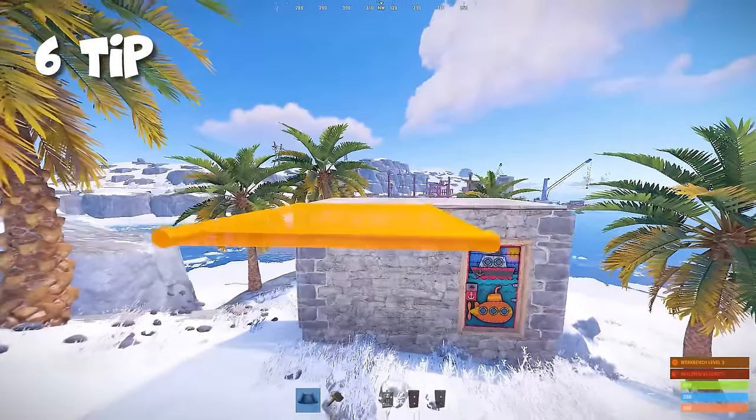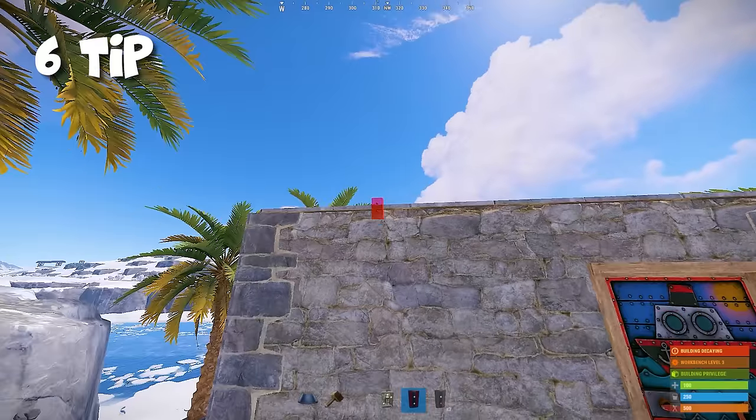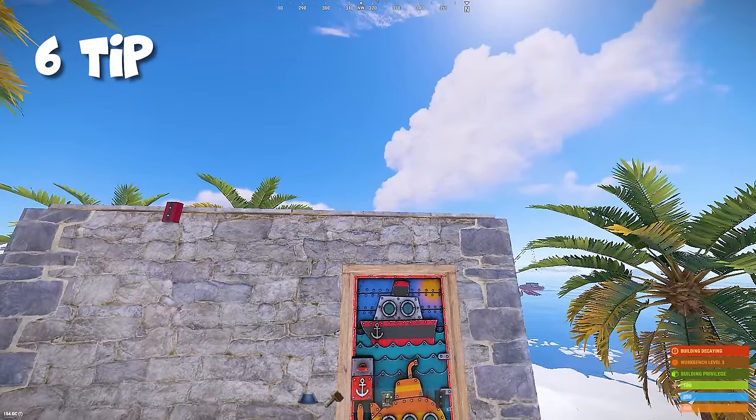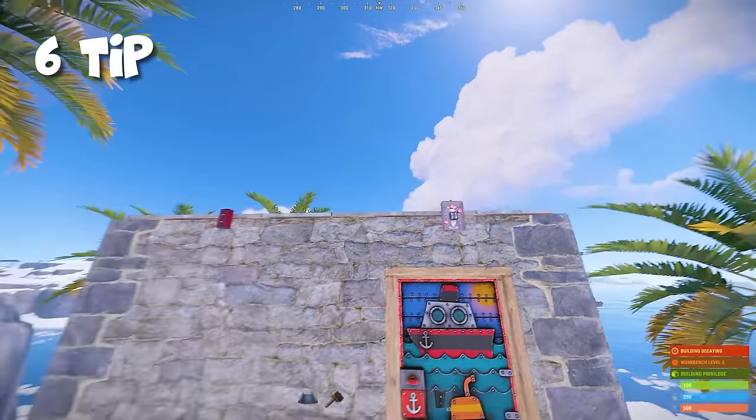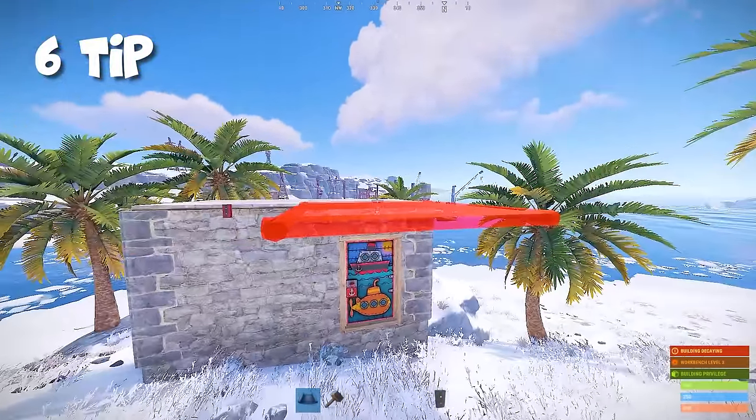If you build a base on low ground and don't like the fact that anyone can get on your roof, it can be easily fixed. Just place any components on top of your walls as high as possible, and now it's impossible to attach a ceiling to your base.